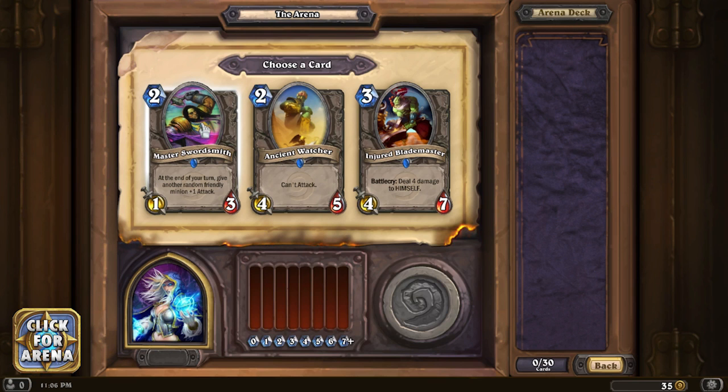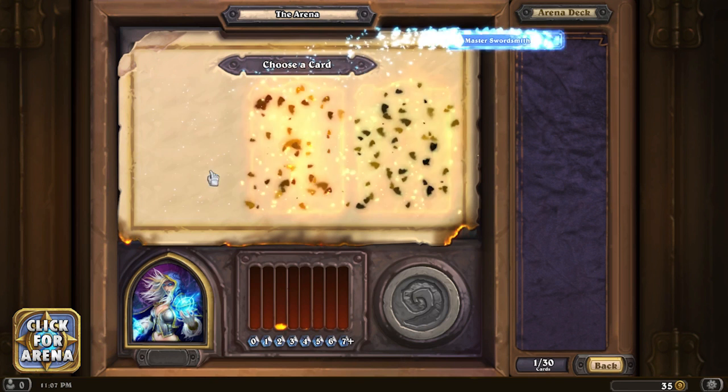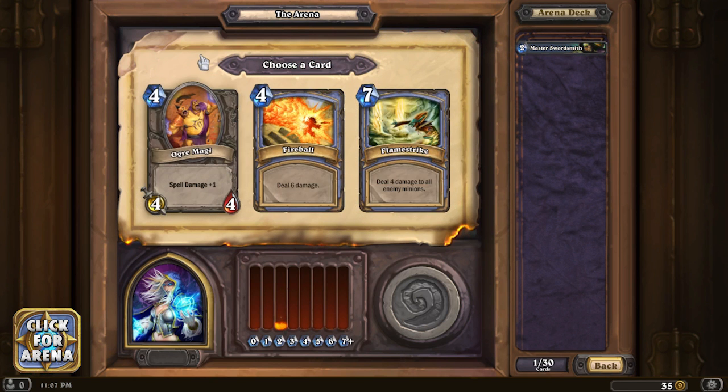We have master swordsmith which is okay. Ancient watcher I don't like because he's good if you can silence him or draw taunt to him, but otherwise he just kind of chills. Injured blademaster deals four damage to himself, but you get a three-mana card that gives you a 4/3 on the board, which is not bad. I want to be able to buff my stuff, so let's go master swordsmith to start.